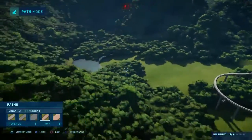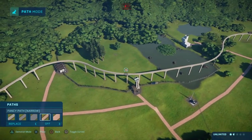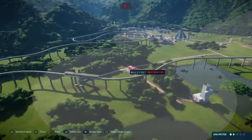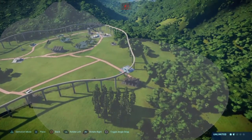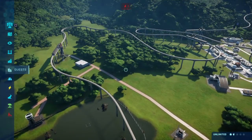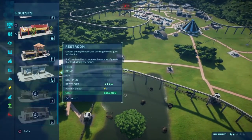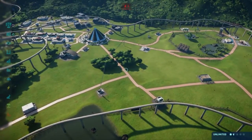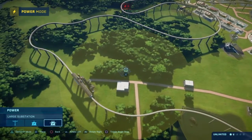Eventually over here we're going to do some hotels and the rest of this land in between is going to be for herbivores. For right now we're looking pretty good. We need one of these over here — maybe right there — and then one more just to be safe right over here next to the viewing platform. We're probably going to want a bathroom right there, and maybe another one right here. Then we're gonna need a large substation — we'll do right there.